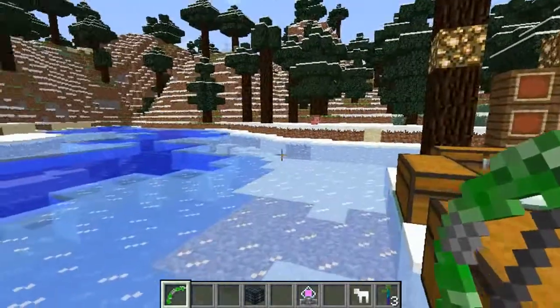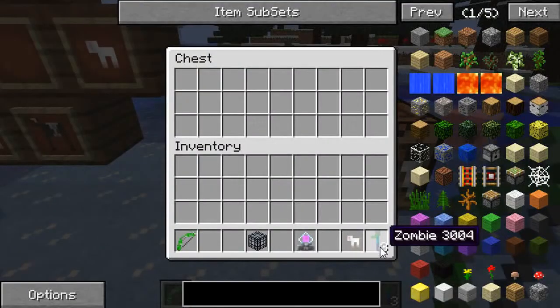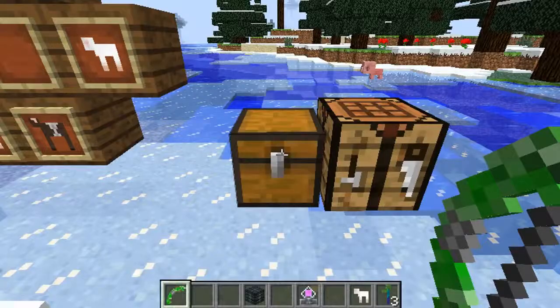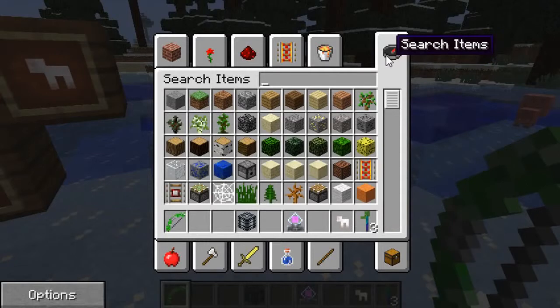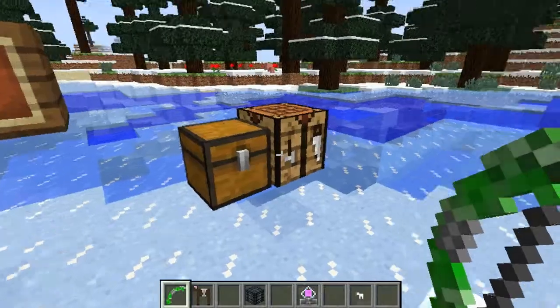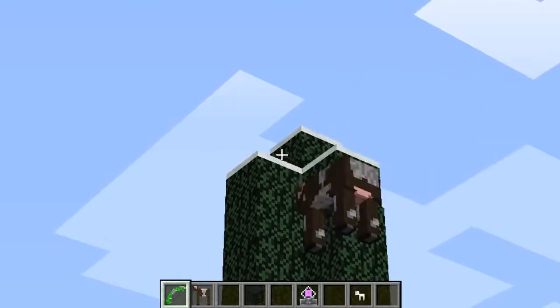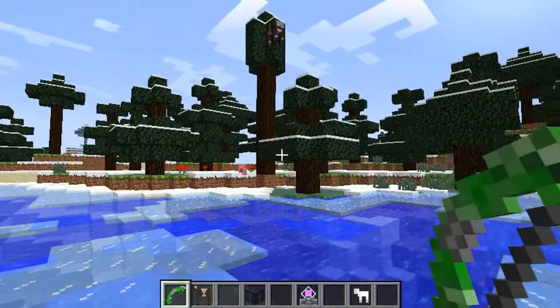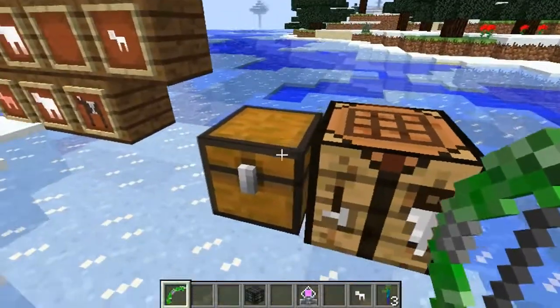So the way this works is you craft the animal bow as usual and then it takes the ammo from whatever animals are in your inventory. Right now I've got zombies in my inventory for something later on, so let's just test this — I'll go with the cow and fire the cow. Yes, it works! So whatever you have in your inventory animal-wise is what the animal bow shoots.